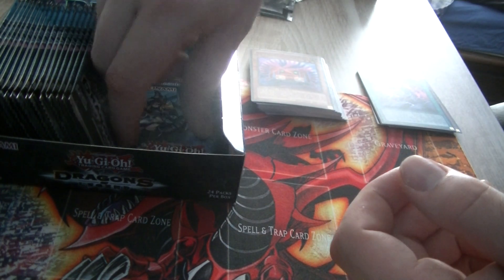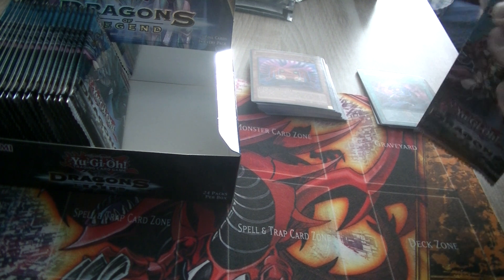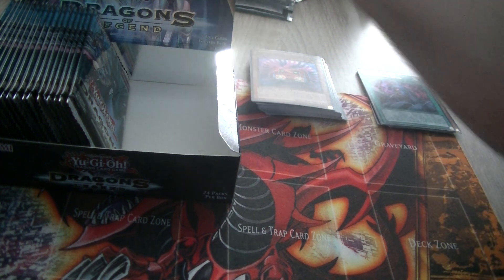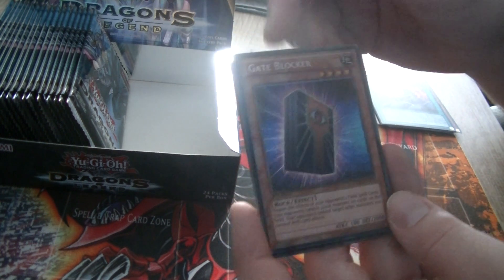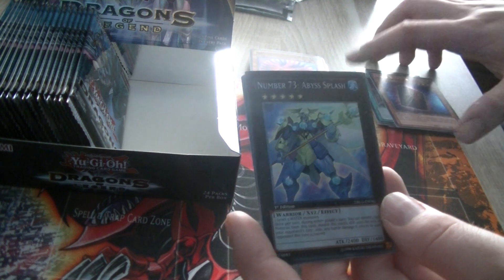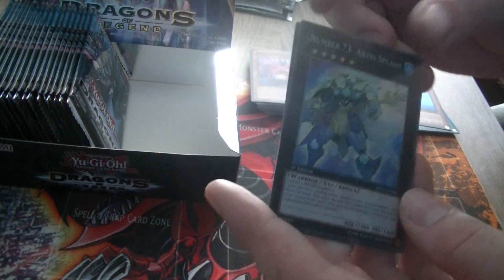Relay Soul is pretty risky to play, but if you use it with some Exceeds it's actually not too threatening for yourself. Then Gate Blocker — it's actually pretty cool to negate field cards. If you really hate things like Necro Valley, you can just summon this and get rid of the effect. And Abyss Splash to go with the Abyss Supra.